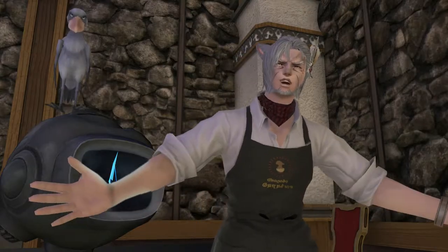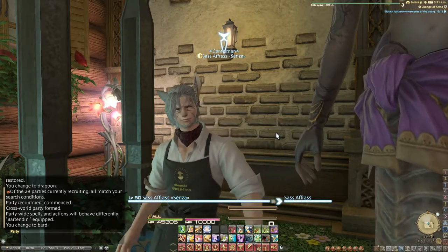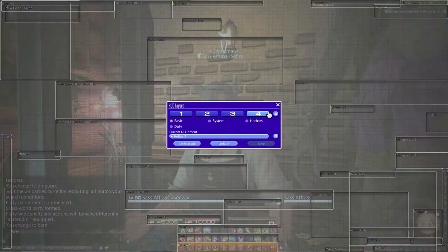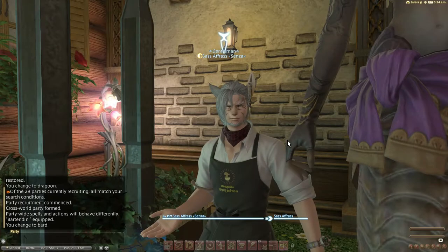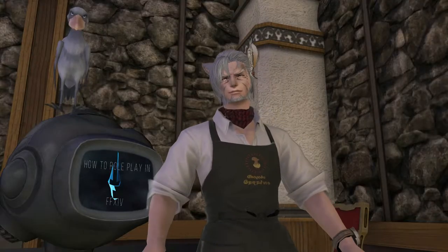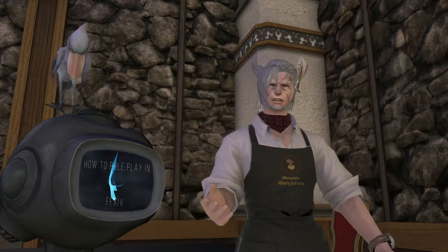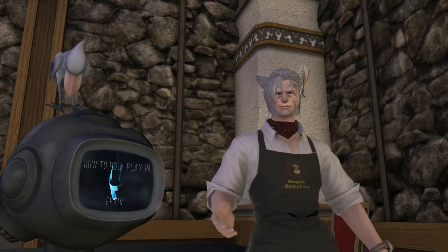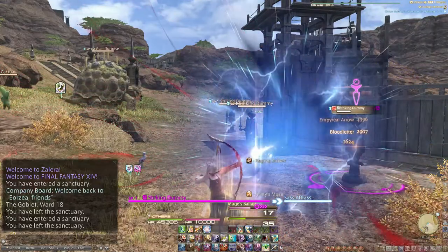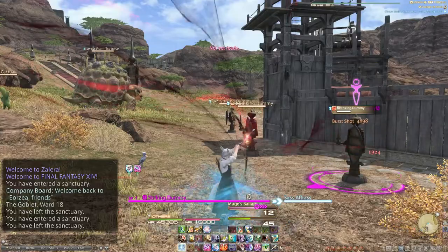If you use a single HUD layout for everything you do in-game, you'll be doing yourself a disservice. Your UI will be bogged down by an abundance of unnecessary info — cast timers, extra hotbars, MSQ scenario notifications. You don't need any of this, since role-play benefits from a cleaner look. You can have up to four different HUD layouts saved, so if you plan on spending a lot of time role-playing, it might be a good idea to devote one specifically to it. For example, here's my UI for combat, raids, etc. There's nothing stopping me from using this for RP, but why would I do that when this handy little feature exists?